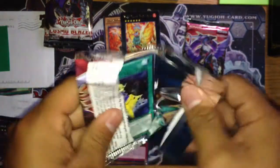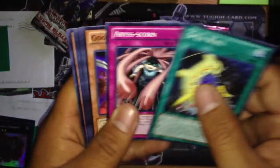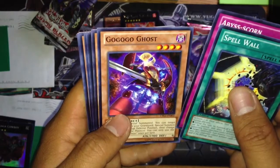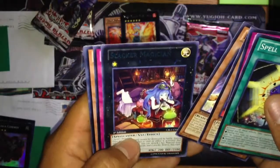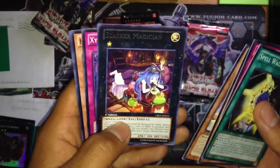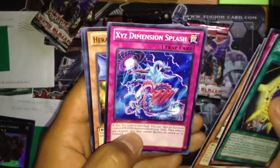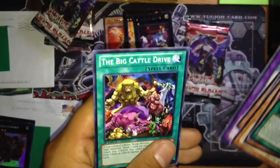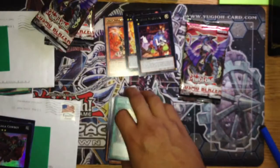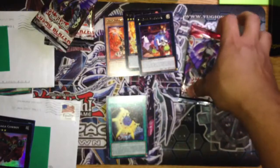Third pack — let's see if we get anything good. Spellwall, Abyss Gorn, Hazy Flame Sphinx. We got a rare Slacker Magician — nice, I was like I need one more. XYZ Dimension Splash, Heroic Beast Basilisk, Crimson Sunbird, and Big Cattle Drive. So another rare in that one, but I needed that rare so I'm glad I pulled it anyway.